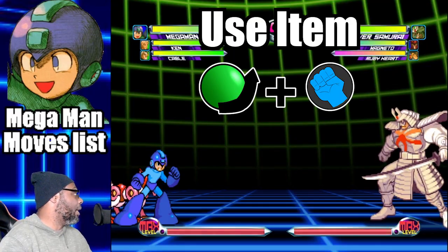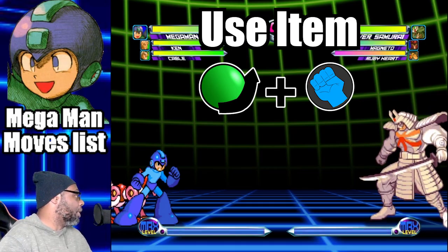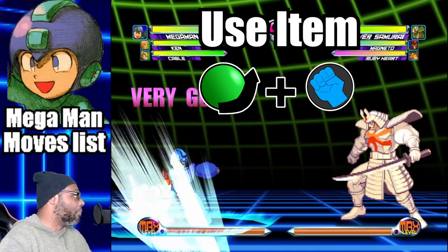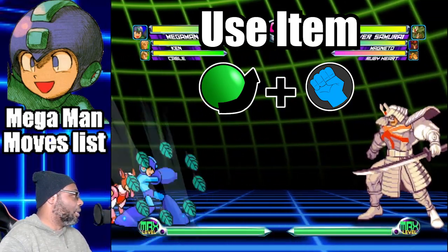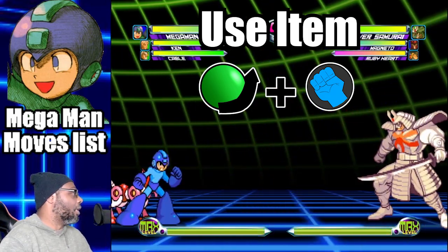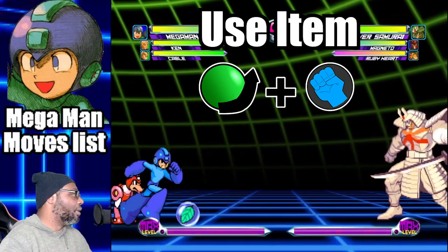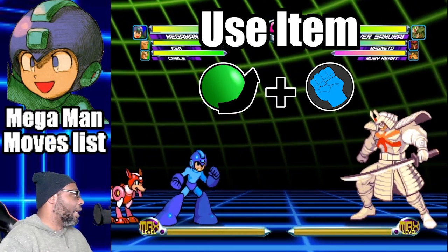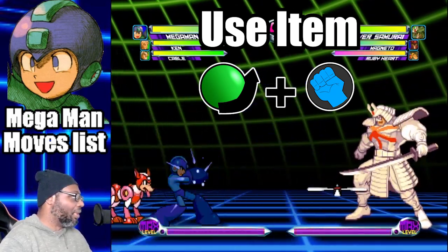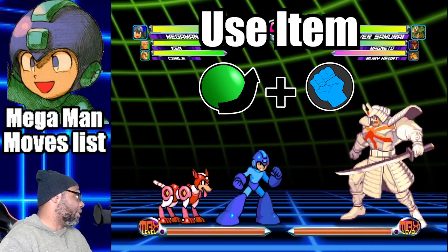Here is the command to use any of the three Mega Man sub weapons. To use your sub weapon, do a quarter circle forward and press any punch button. For example, since the Leaf Shield was the last weapon I got from Eddie, I input the use item command — quarter circle forward, any punch button. To switch to the Tornado Hold, I summon Eddie again with a dragon punch motion and any kick button, then use the use item command to execute it. The use item command is the same for all three sub weapons.